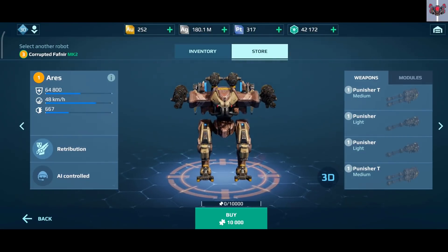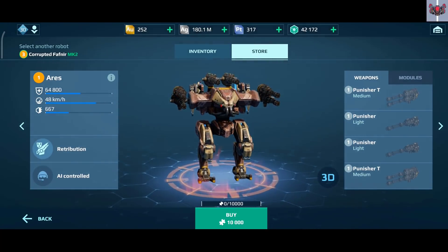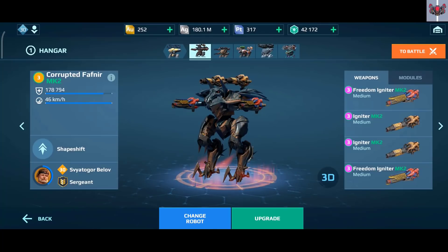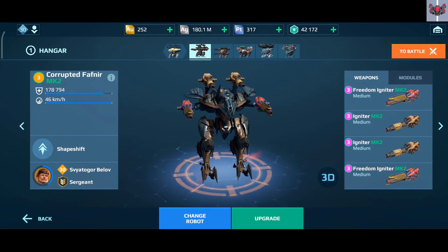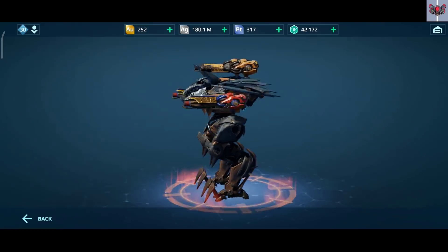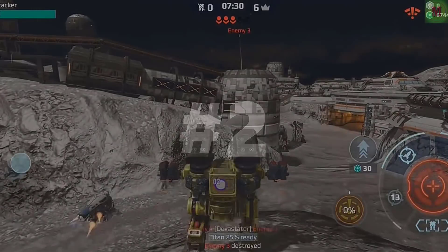Aries and Fafnir are both tier 4 bots requiring the same resources to upgrade, yet they produce very different results. Bots and weapons that used to dominate the battlefield long ago can no longer do the same. So it's best to invest your resources into the right bots and weapons — the latest meta, the newer equipment. It's better to invest your resources into the current meta for much better results, although some players still enjoy using the previous meta.